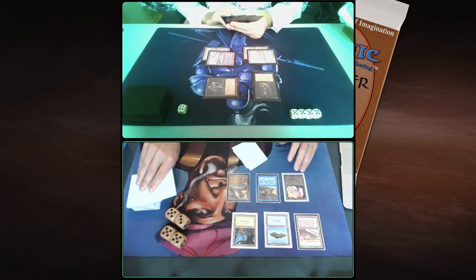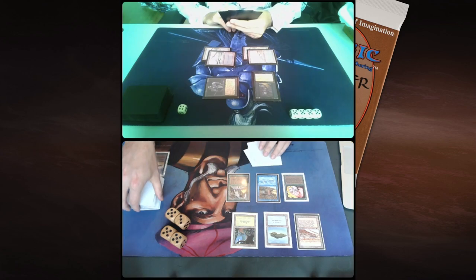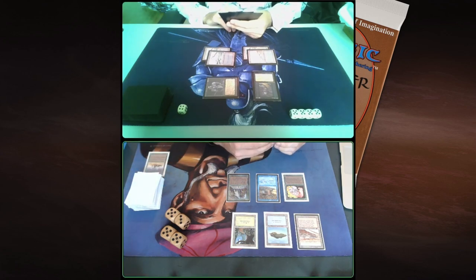So next turn he can use the Pestilence for one and can kill everything I have on board, except for my Sylvan then. But I'm going to lose all my creatures. That means this is the only turn I can kind of use that Sinbad-Sylvan synergy. Well, at least it gives me one card, although I'm going to lose more cards to the Hypnotic Spectre. Hypnotic Spectre is a really difficult card for me to deal with, I realize now.